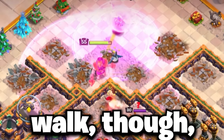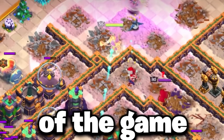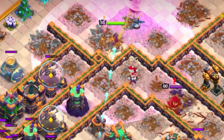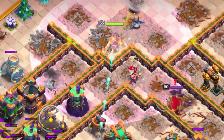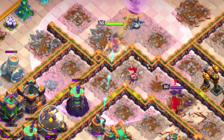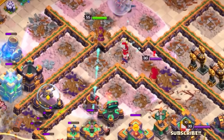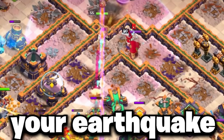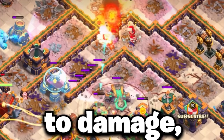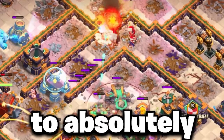With your Warden Walk, using Rage Spells to keep your Warden powering through is the name of the game. You want to be sure to get your Warden Walk going in the right direction, clearing as many defenses as possible. Once you have the defenses sort of secured and can clear a decent chunk of them, use your Earthquake spell to damage and then use a Fireball to absolutely destroy them.